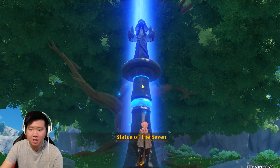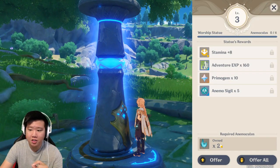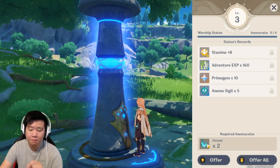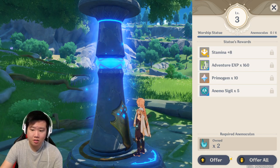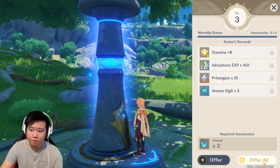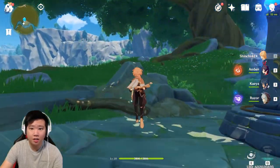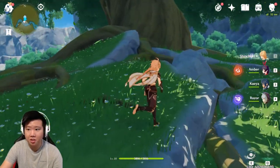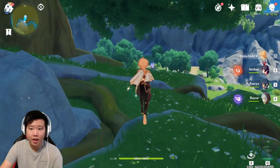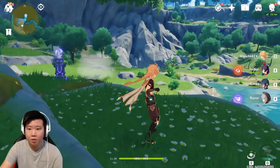Click the Statue of the Seven, then choose to worship the statue. As you can see, I have two anemoculi — I didn't know how to upgrade this before, but now we're going to offer them. I need to collect two more. They're actually everywhere, and with this video hopefully you guys can be successful.